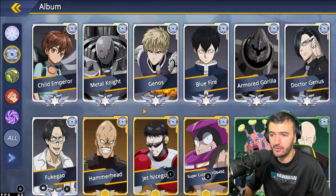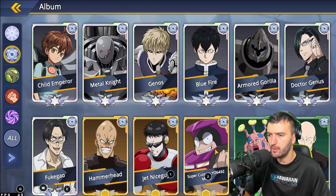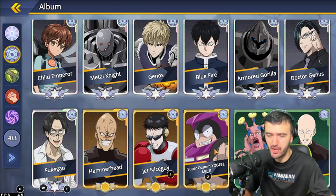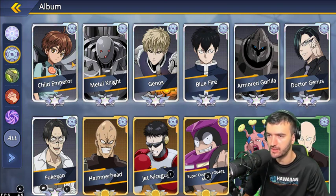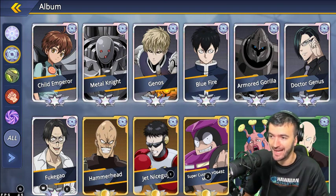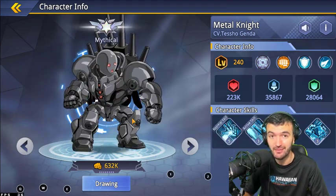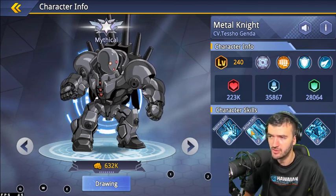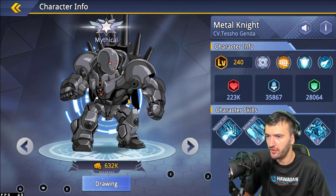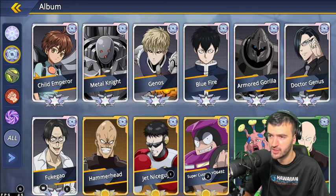Now let's move on to the High-Tech faction. They've got a ton of pretty good characters — seven mythical, three epic, and two common. We won't really talk about common characters since you're not going to use them. If you're going for the High-Tech faction, the three main characters you want to focus on are Child Emperor, Metal Knight, and Genos. Metal Knight is a massive damage dealer who just does a ton of damage.